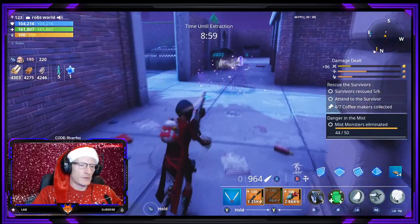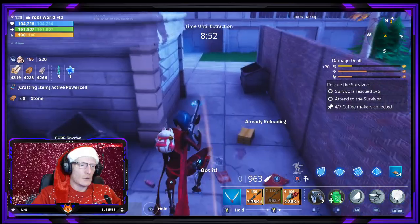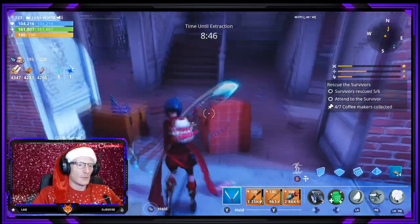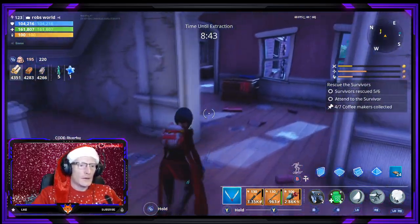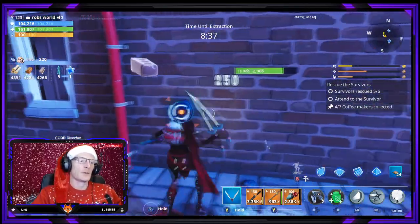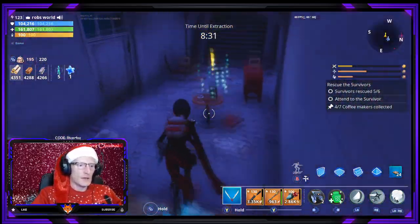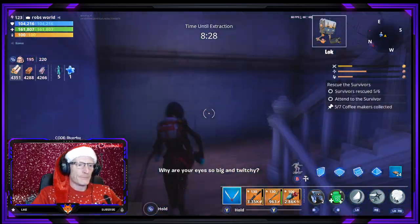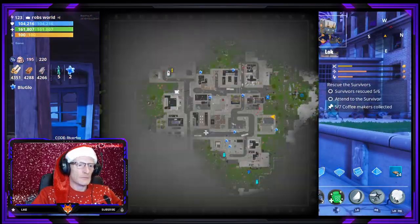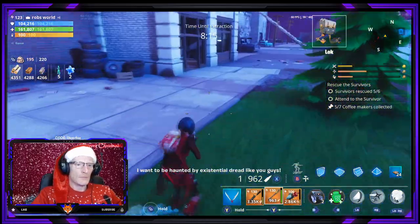Let's get this Smasher out of the way and then go get the next coffee maker, which is just over here in this building downstairs. 'Why are your eyes so big and twitchy?' 'We're all having terrible dreams so we're drinking coffee.' 'Oh, I want to stay awake too.' 'You can't have coffee — liquid makes you catch on fire.' 'I want to be haunted by existential dread like you guys.'